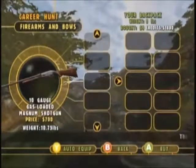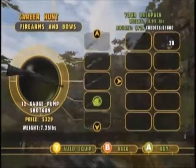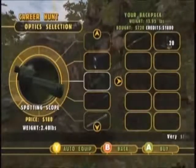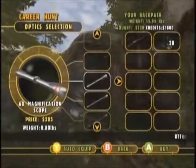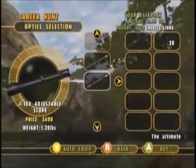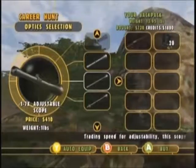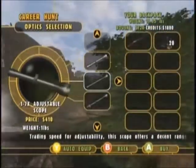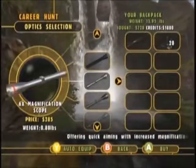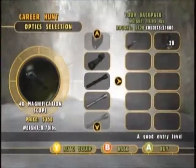Let's get the 10 gauge. As for optics, I don't really think we need optics on this one. When we do have optics, we'll use this one — these are a little bit more powerful, but the problem is they're adjustable. You don't really have time to be adjusting your scope; you want to go for speed. This one right here is just a straight 6x magnification scope — that's the most powerful one without having to adjust it, and that's the one you're going to want to use.